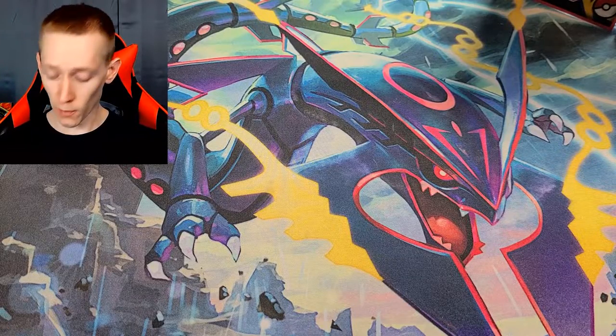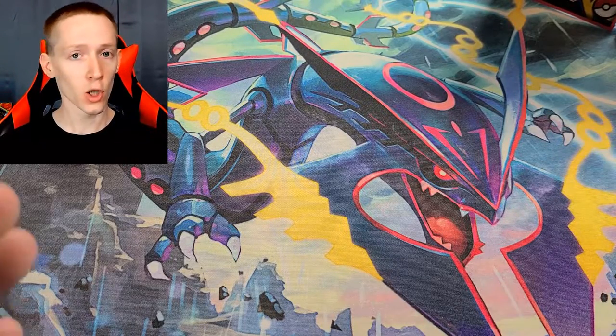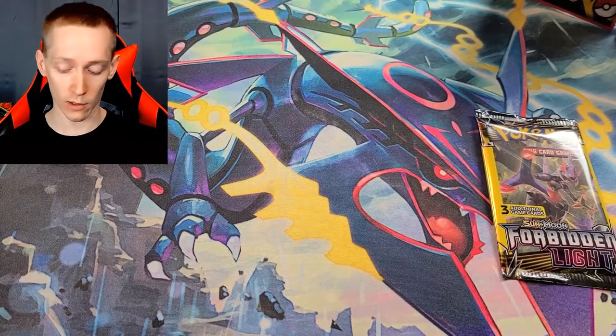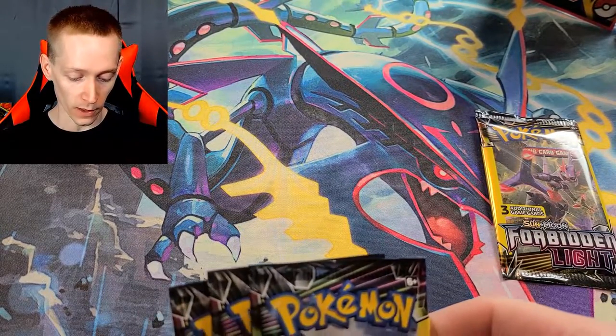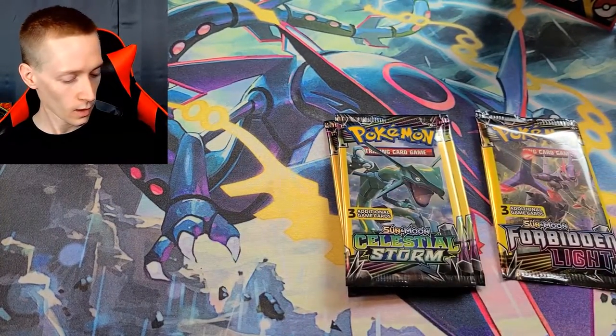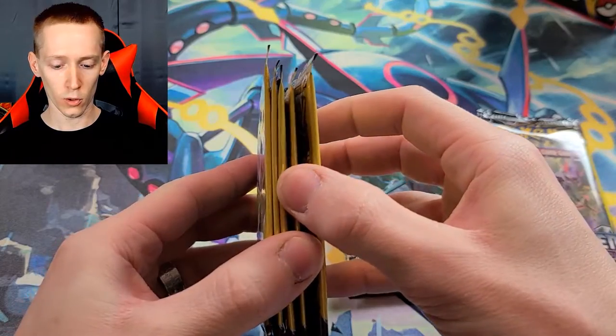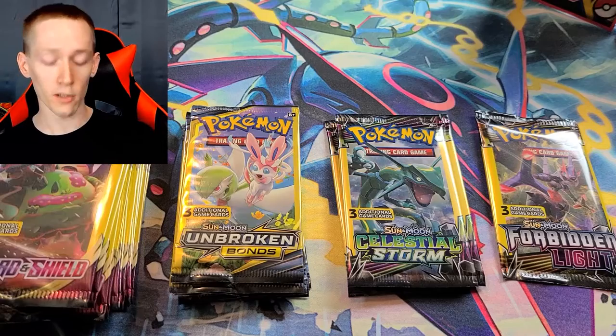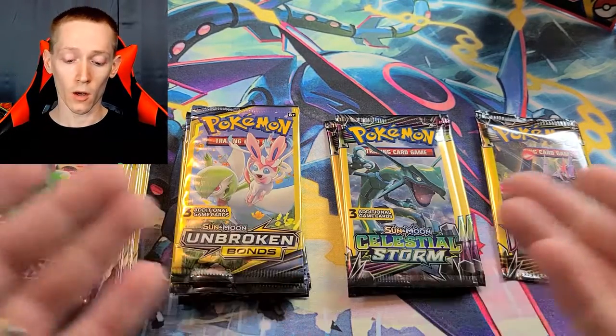With today's video, we're gonna be opening up a bunch of Dollar Tree packs. Let's go through what we got here. I have one Forbidden Light — that's all I got — one Forbidden Light, then three Celestial Storm packs, one two three four five Unbroken Bonds packs, and then a bunch of Sword and Shield packs. So we're gonna open up all this stuff today.